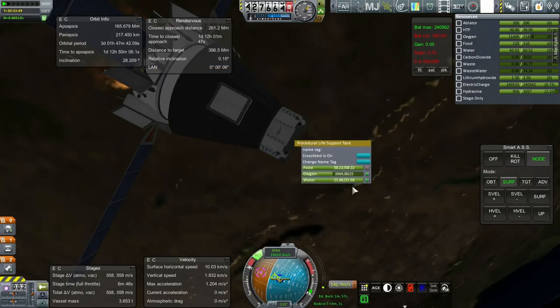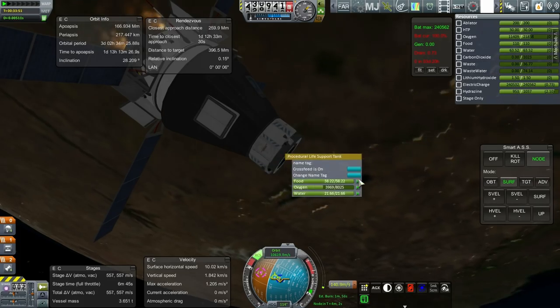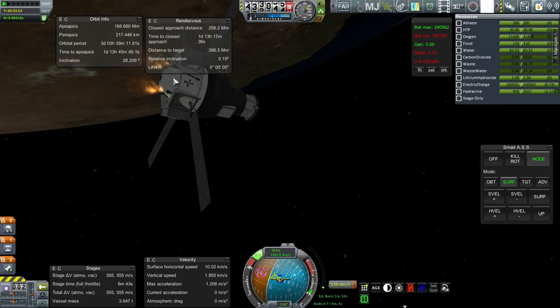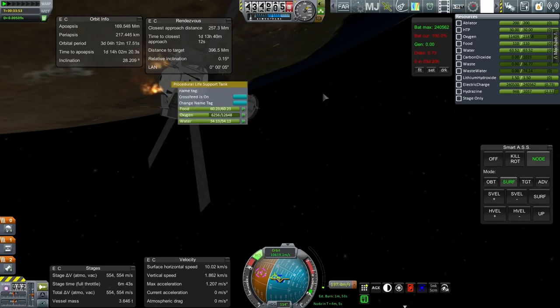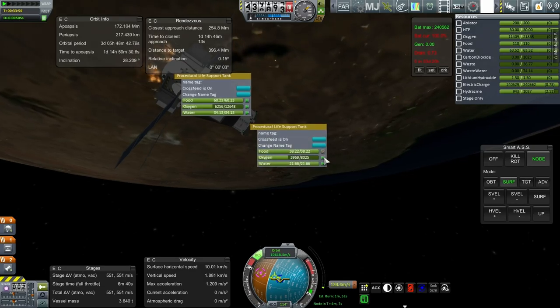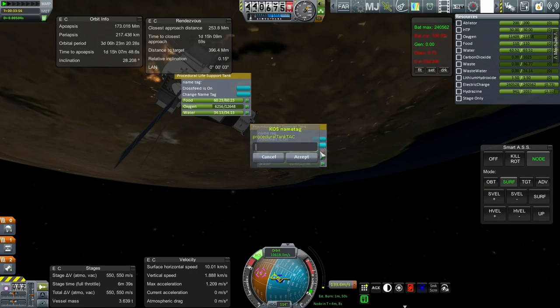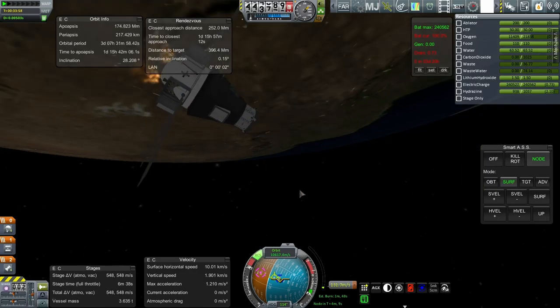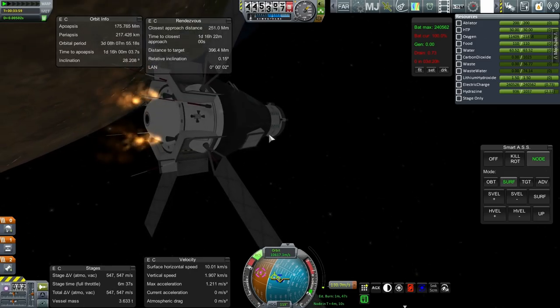Let me verify that stuff can be moved up — I forget if I've unlocked that or not. It looks like stuff can't be moved up. So for now I'm going to lock this food. When we do the crewed mission, I'll have to make sure to lock that top one so that we don't use it prematurely.